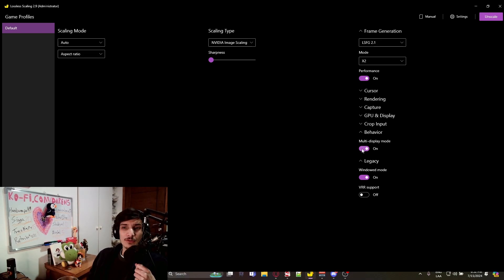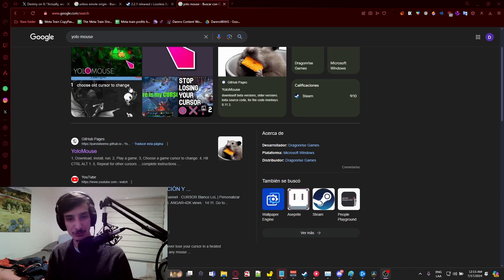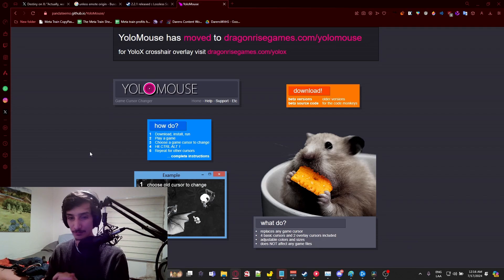Multi-display behavior mode is essentially so you can move your mouse over to your second monitor. And as mentioned, you want windowed mode — otherwise it will not work correctly. One little thing: sometimes the mouse becomes a bit weird with this software, so you can install YOLO Mouse to make it easier and avoid problems with tearing on the mouse or it disappearing randomly.